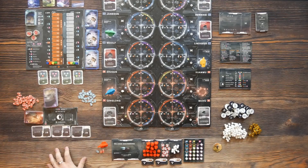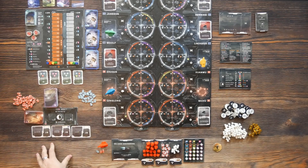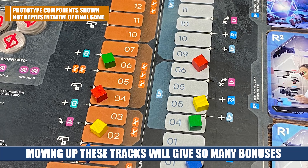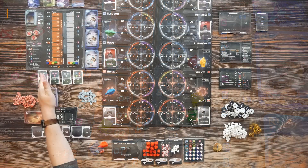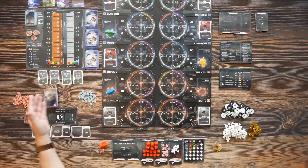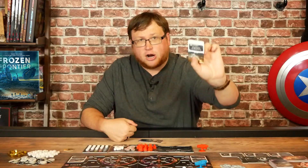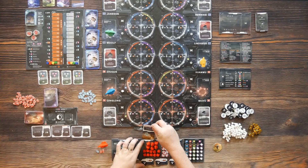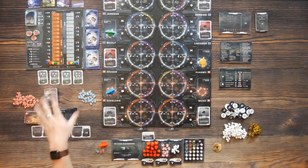Over here you have a few different boards — the projects board where you hold the project cards and subsidy cards, some shipping cards, and a development board with two tracks to move up: the industry track and the science track. This is how you earn more scientists and engineers, which you place out onto the city board to get a wide variety of bonuses. You unlock slots on your player board, get monetary and victory point benefits, and on the science side you earn research cards that give you even more asymmetric power by tucking them into your player board as an ongoing ability. Going up this development track is very important.